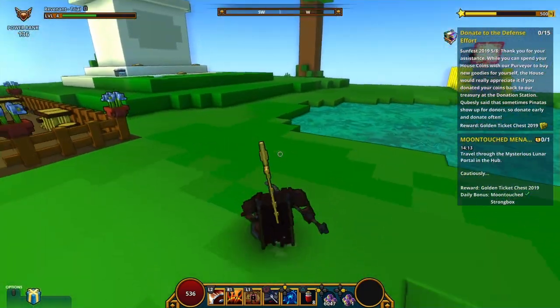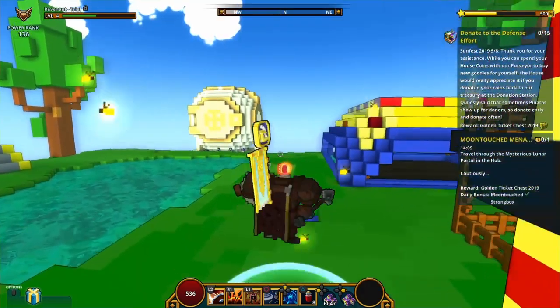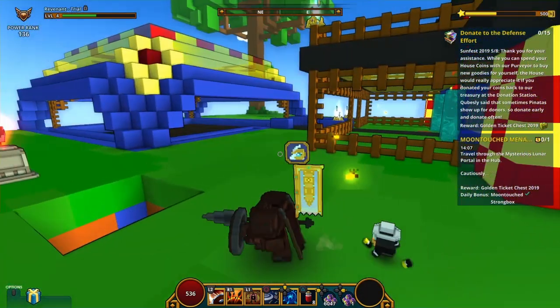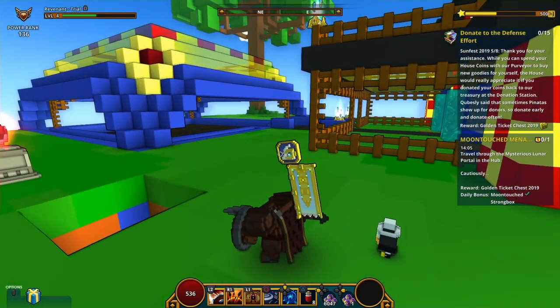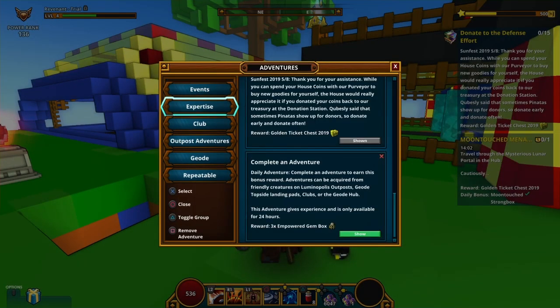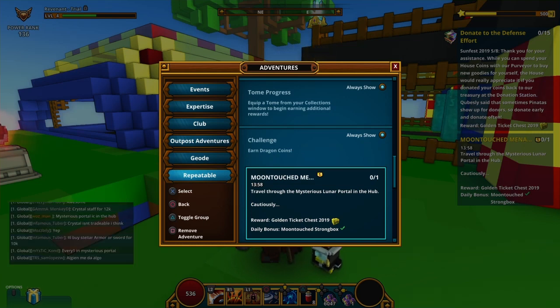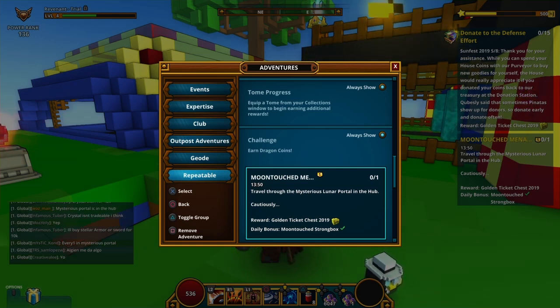The oversight is with the pinatas, because in the event you get these challenges. As you can see on the right side of my screen, there's the Moon Touch Menace, which I think is unrepeatable. You have to go through this portal to take down this rampage reskin kind of boss — it's really poorly made, honestly.